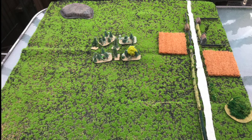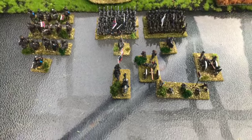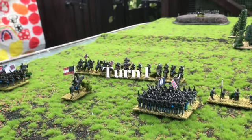If you haven't already, please like and subscribe. The mission today is a static defence. The blue player has to hold the town and/or the hill to the north of the map. The attacker, the grey player — the Confederates — have to occupy one of those two by the end. A major victory is to occupy both; a minor victory is if the attacker occupies one. We rolled off for forces: the attacker got 10 bases, the defender 8, giving the attacker a slight numbers advantage.